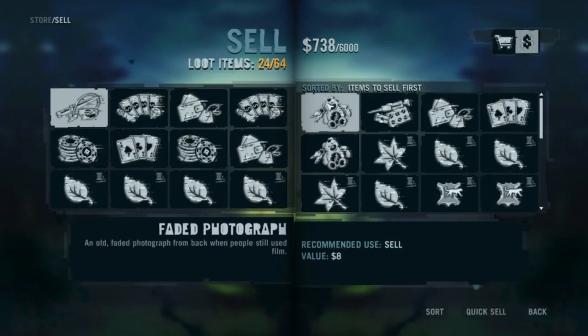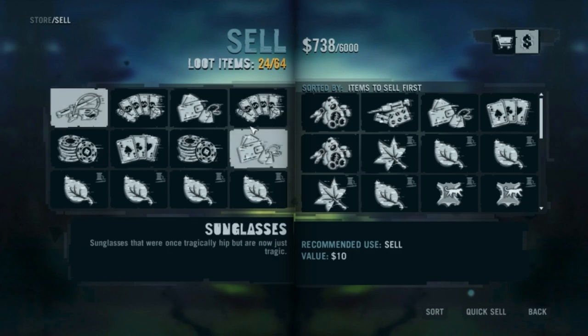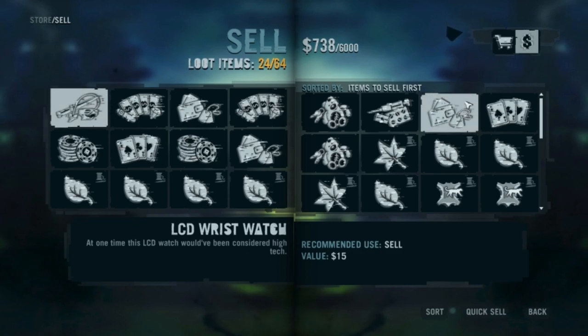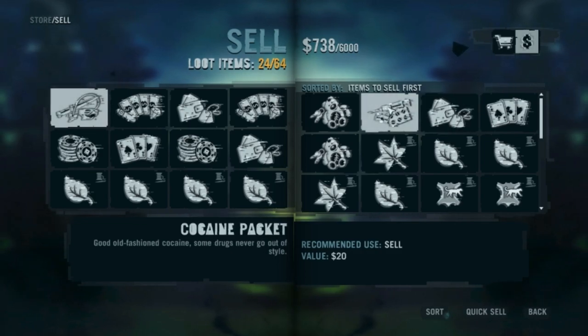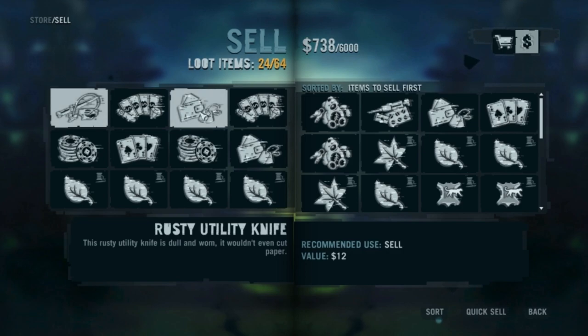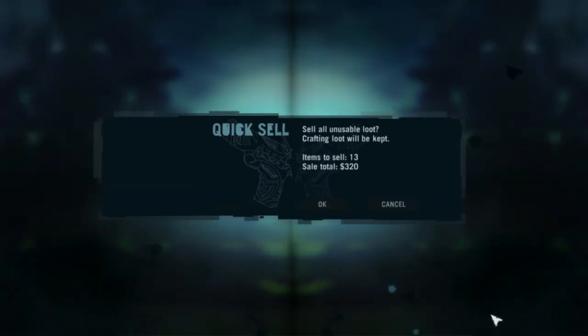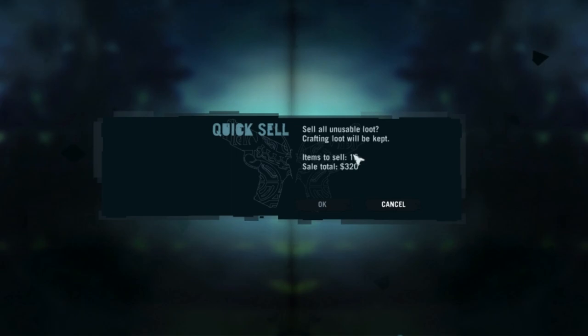For the selling mechanic, you pick up all kinds of random junk. You've probably been wondering what these gemstones, red poker chips, sunglasses — if you could actually wear those — well, no. And you especially can't use the used cocaine packets or heroin needles. The only thing you can do with it is sell it. You sell this junk by clicking quicksell, and it sells all the useless junk you cannot use in the game. It doesn't sell anything like hides.